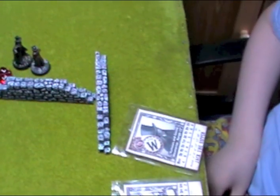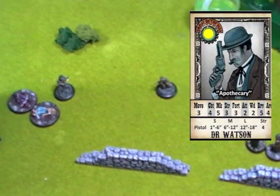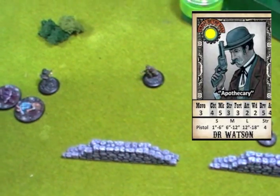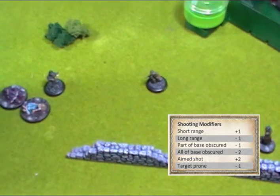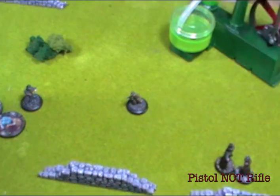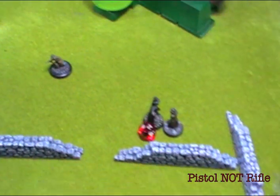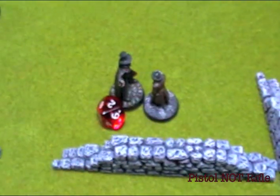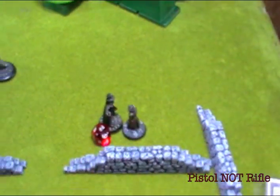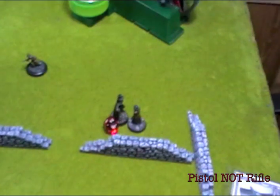Watson also takes an aimed shot from 10 inches away — medium range for his rifle. Plus 2 for aimed shot, marksmanship 5 taking him to 7, needing a 3-plus to hit. Rolled a 2 — still misses despite the long rifle and all the benefits. Holmes must have hit the Ripper, causing him to body-flinch, and Watson misses as a result.